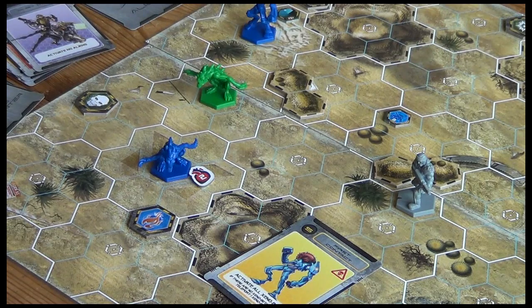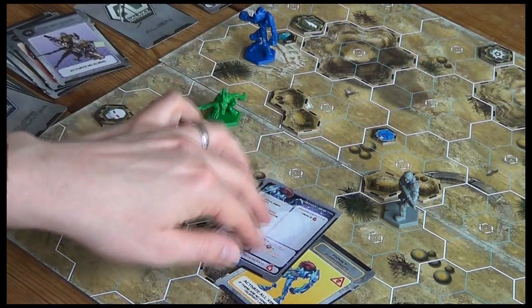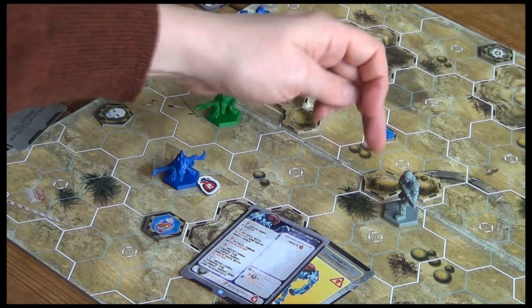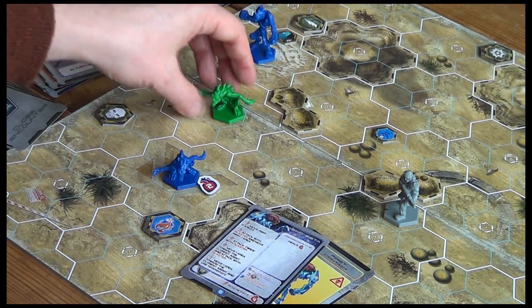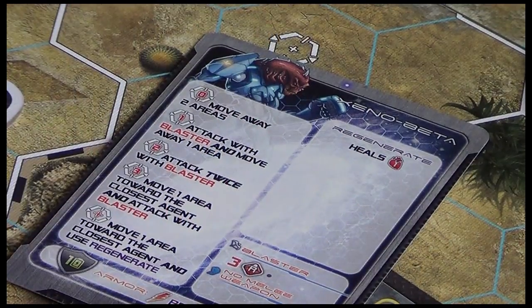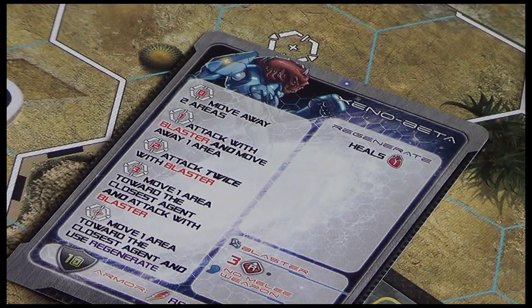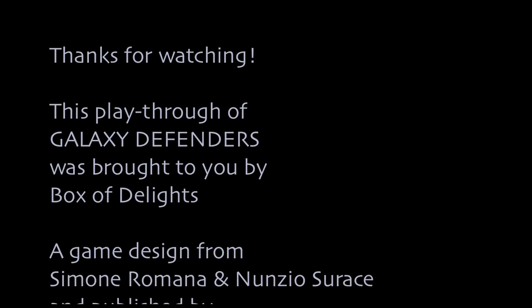First contact! Activate all xeno beta - there's no xeno beta in play. Teleport one - we've got one in play, it's this guy up here. Let's see his range - one, two, three - yes, in range. That means he moves one area toward the closest agent and attacks with his blaster.